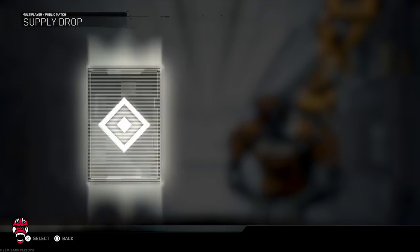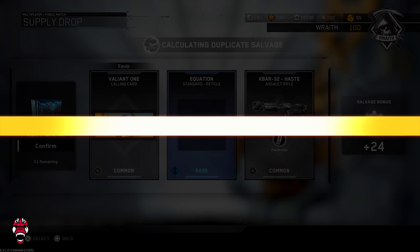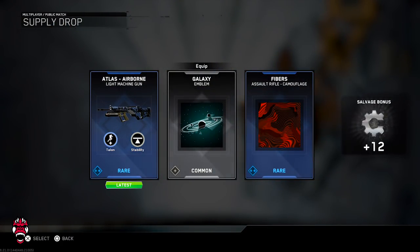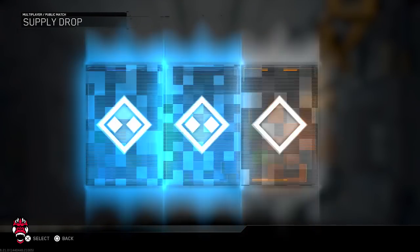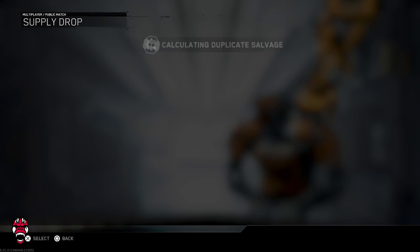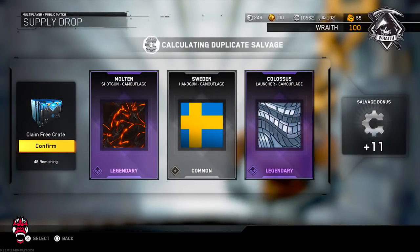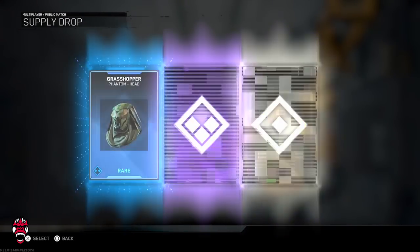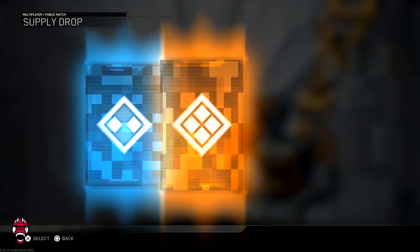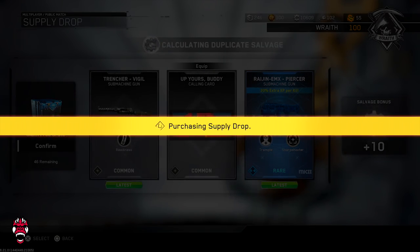Once we get to 45 left, we'll open up some hacks and then come back to the rare supply drops. Airborne Atlas — okay, so once we're at 45 left we'll switch to hacks and come back. There's no way we don't get an epic variant out of the three — the Jaeger, the Thunderstruck, or the Annihilator. We've got too many drops not to get one of those.